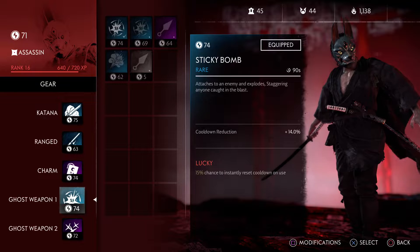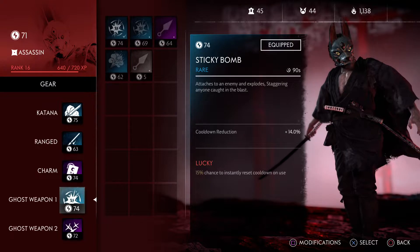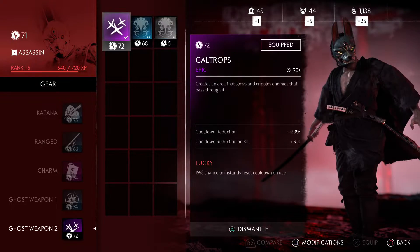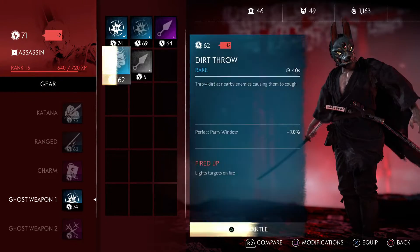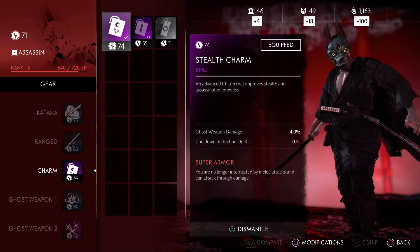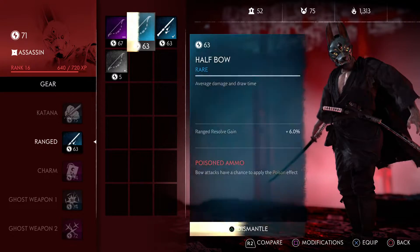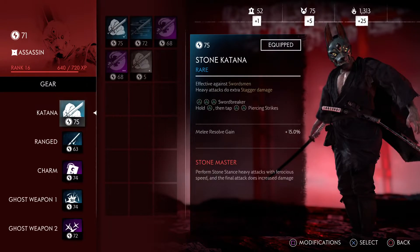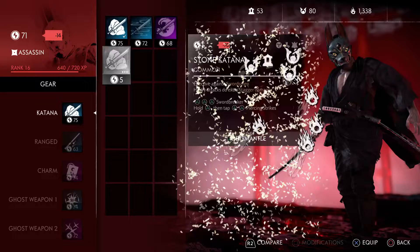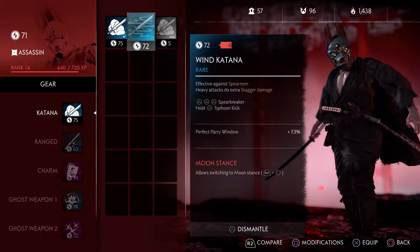So we're going to press on. We are at Ki 71, really close to the 75 range, which is what we need for some gold action. I should be able to get rid of all these 60-range items. Yeah, get rid of this for sure. Everything now that's in the 60 range we want to get rid of.